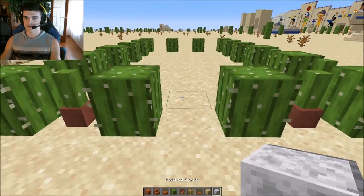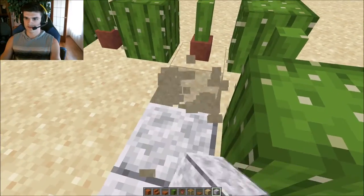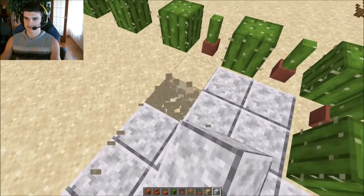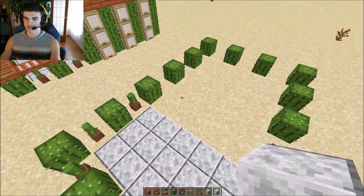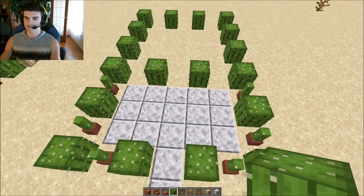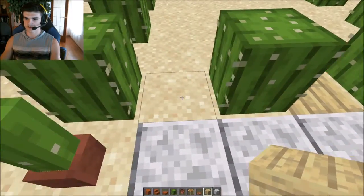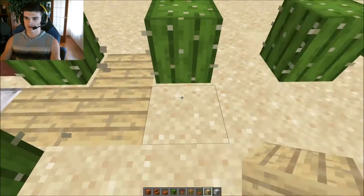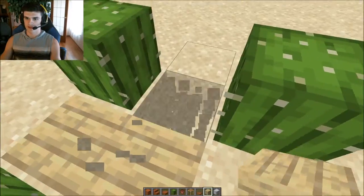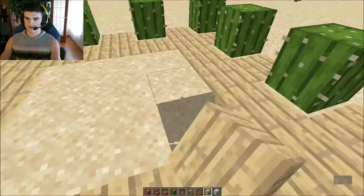Now we'll start placing our diorite down. Starting here, this will be all 17 pieces - you fill it in like three rows. Then right here we can put a cactus and another cactus. With all these spaces we're going to replace them with birch planks, and all these spaces between the cacti we'll replace with sand. Sadly we have to leave this sand here because that's the only thing cacti can grow on.